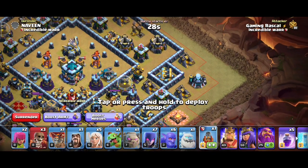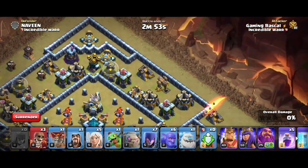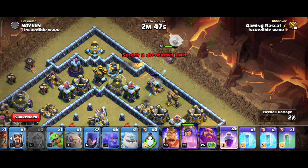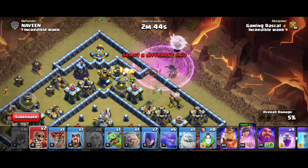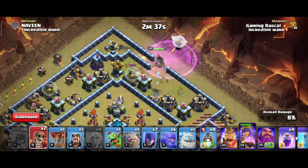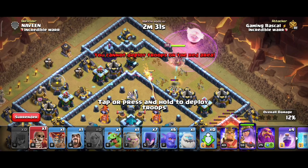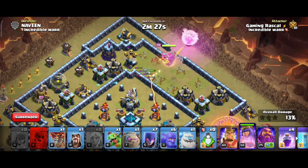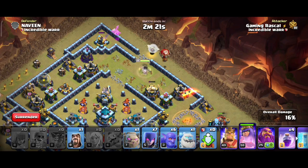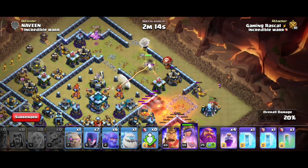First, we have to use flame finger. We have to use time waste immediately. We have to use the archers. First, we use the queen with healers — the queen with archer and super wall breaker. You can see the archer with a super wall breaker deployed. I am using one wall breaker here.